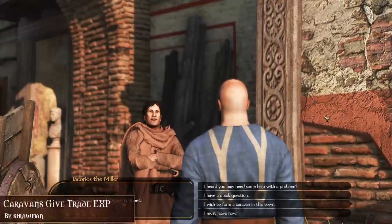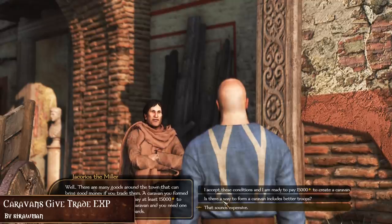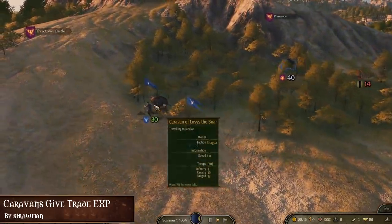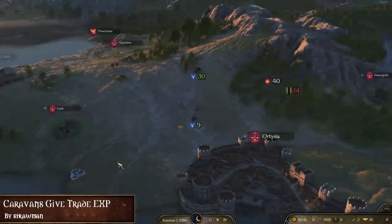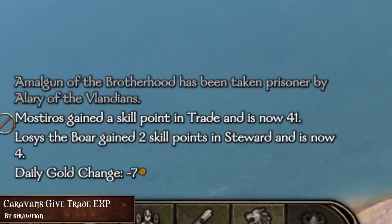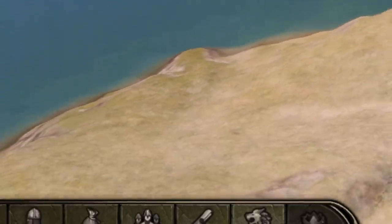Up next we have Caravans Give Trade XP, which gives caravans trade XP based on profits. Due to a bug in vanilla Bannerlord, caravans only give trade experience if they are owned by notables and not clan leaders. This mod applies the same XP gain of notable caravans to player caravans. Trade XP is gained daily when the caravan pays out to the player, and the amount of XP gained is half of the gold paid out by the caravan times the player's learning rate. The companion leading the caravan also gets trade XP based on a quarter of the caravan payout.